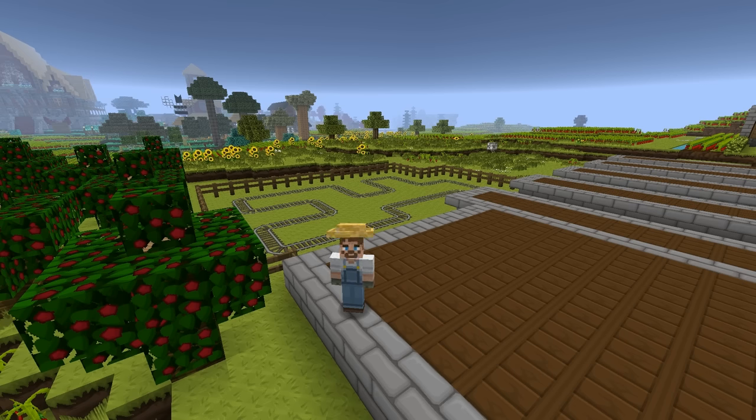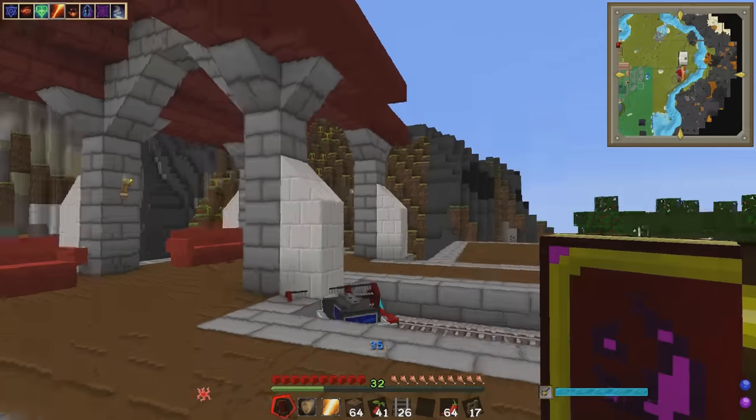This episode we're going to look deeper into what we did last episode - the Railcraft farm. We've got our cart going around the track and we need to make sure it goes around properly: it's fueled up with water, it's got the seeds it needs, and it's got the fertilizer to fertilize the ground. Let's jump in and work out how to get this farm up and running.